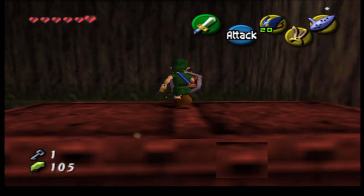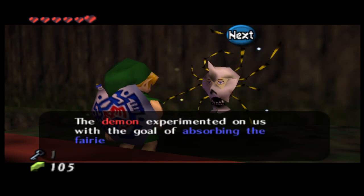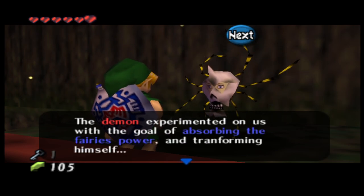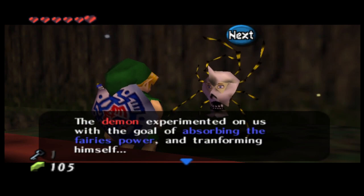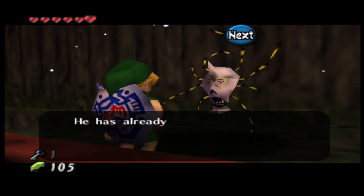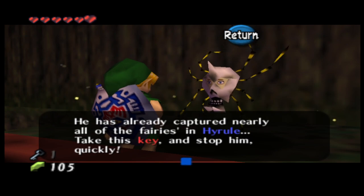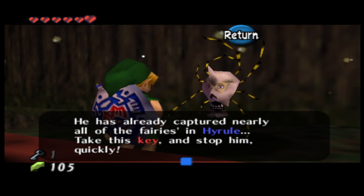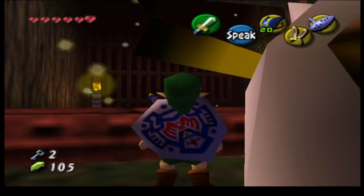That's another spider we need. The NPC says: "The demon experimented on us with the goal of absorbing the fairy's power and transforming himself. He has already captured nearly all of the fairies in Hyrule. Take this key and stop him quickly." I just got two keys.